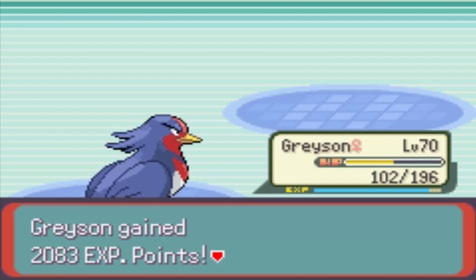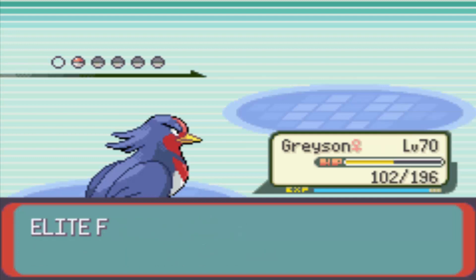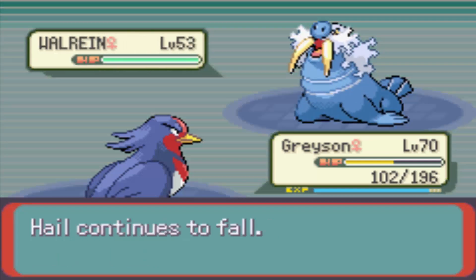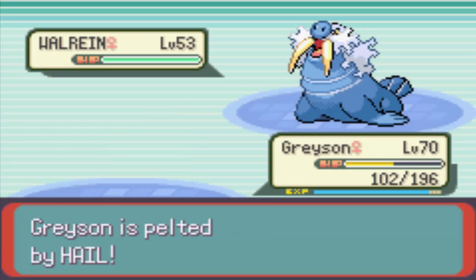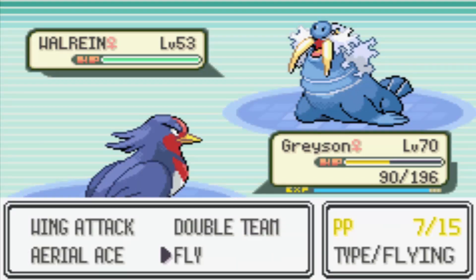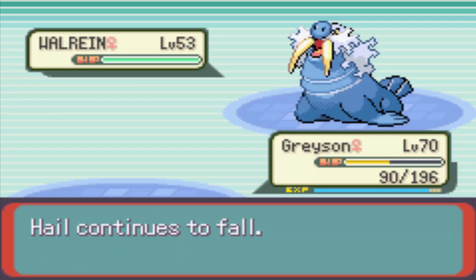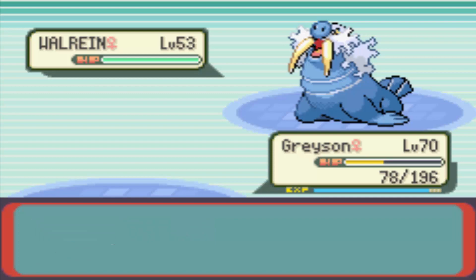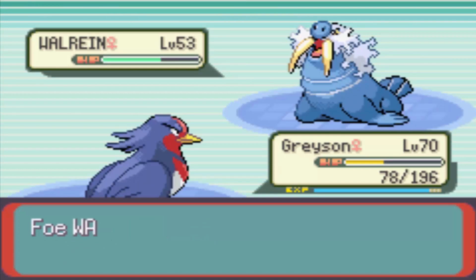Her last Pokemon is Walrein. It's a Water-Ice type. It knows Surf, Ice Beam, Body Slam, and Sheer Cold. It's level 53 — it can sweep your team on a good day. Sheer Cold is one of the best moves — it's a one-hit KO. I'm going to lead off with a Fly so if it does use Sheer Cold, it's going to miss and burn some PP. Walrein does have a Citrus Berry, so remember it's going to restore 30 HP when it hits halfway, unless you one-shot it, which is pretty much impossible.